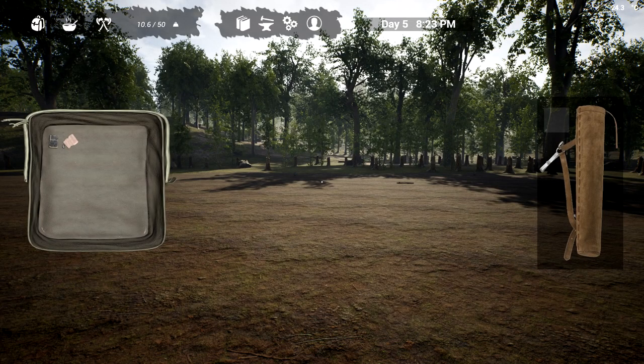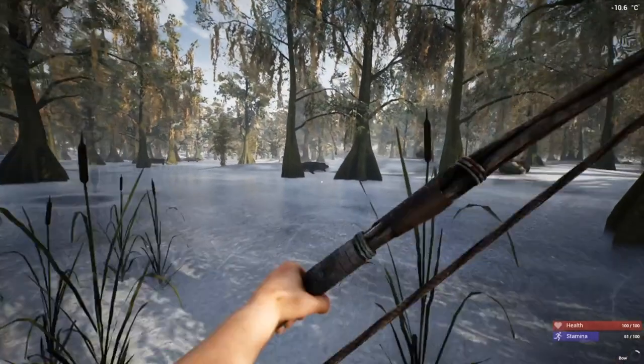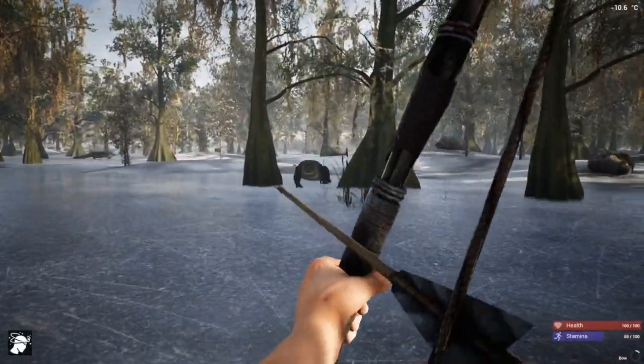The original backpack — you can see it on the screen — allows you to carry 50 weight. Once you move to the larger backpack it is double the size, and you are also able to carry an additional 25 in weight.